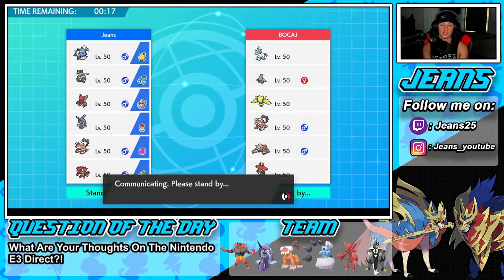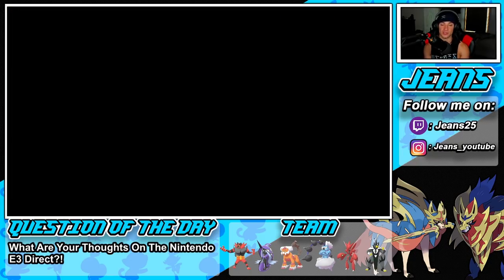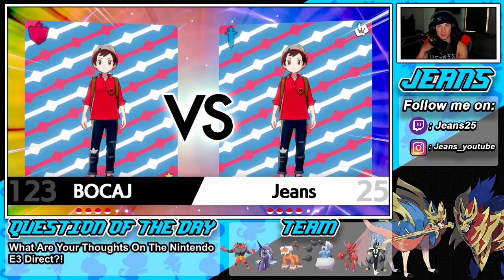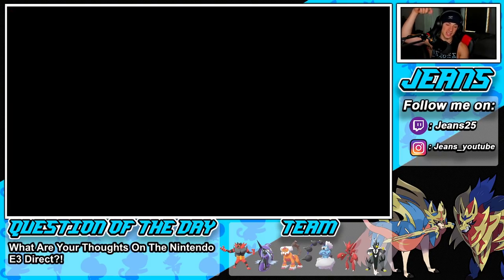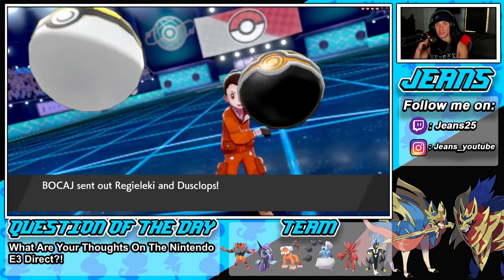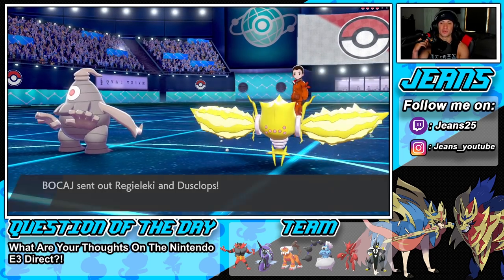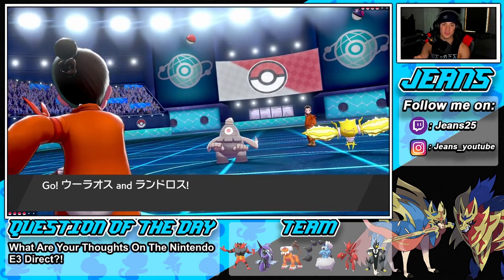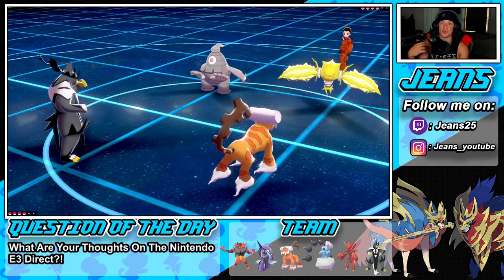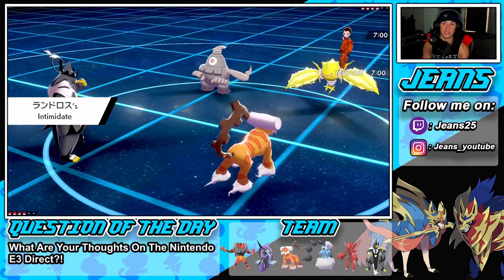Tapu Bulu can take terrain control and is Grass type, so he can do some work onto my Pokemon — I'm kind of scared of that. I haven't really seen a lot of Tapu Bulu teams; I really want to get my hands on one, so if you guys have a Tapu Bulu team leave it in my Instagram DMs — my name is right below my face cam with a link in the description. Pokepastes are now going to be in the description every single time. We're going to lead these two and Intimidate is going to come out.